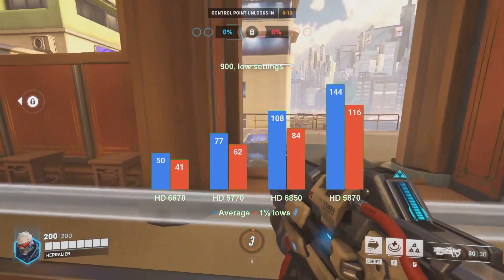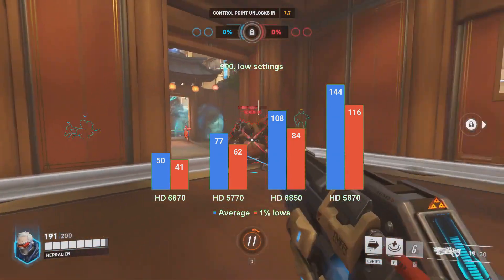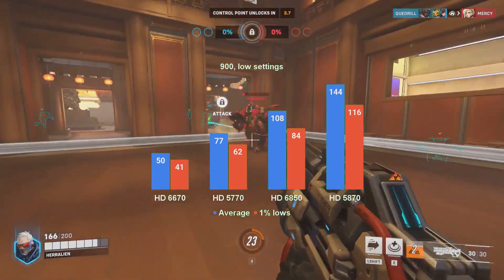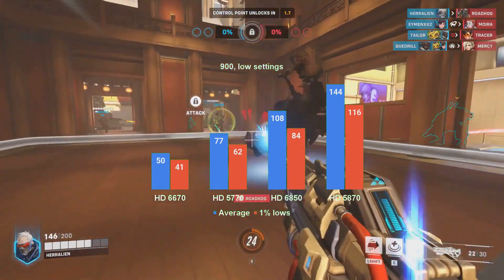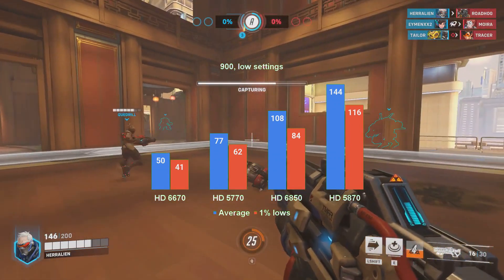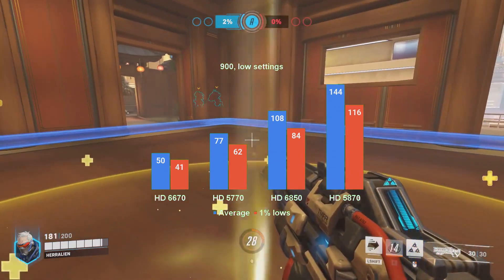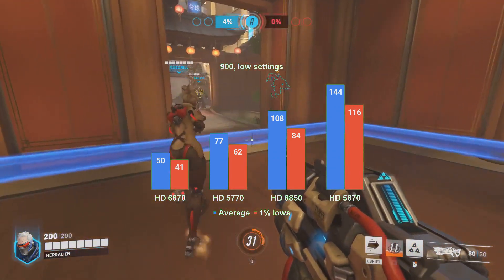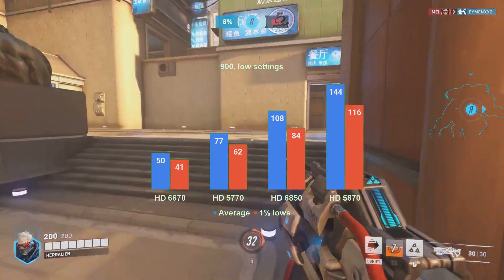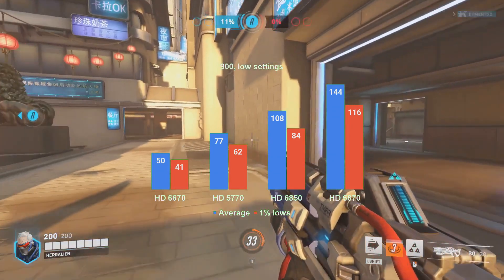At 1600x900, framerates increase and the HD5770 finally breaks above 60 FPS for both average and 1% lows. The HD6670 is still not in the multiplayer realm of framerates, with an average of 50 FPS and 1% lows of 41 FPS. The HD6850 goes above 100 FPS on average, and the HD5870 reaches 144 FPS. The 1% lows are around 80% of the average value, indicating very consistent frame delivery.